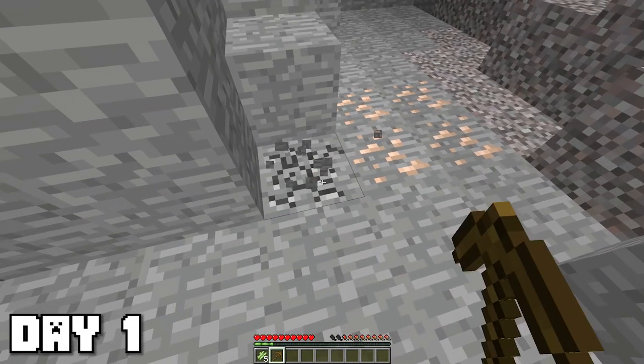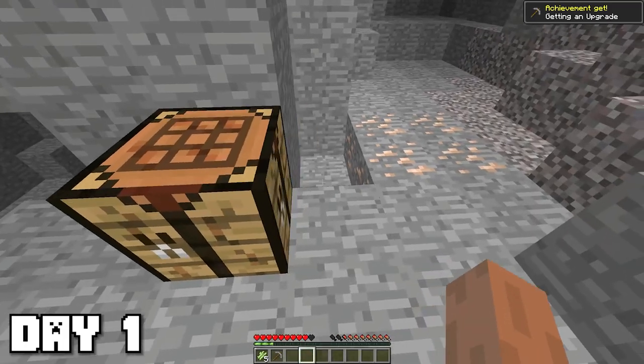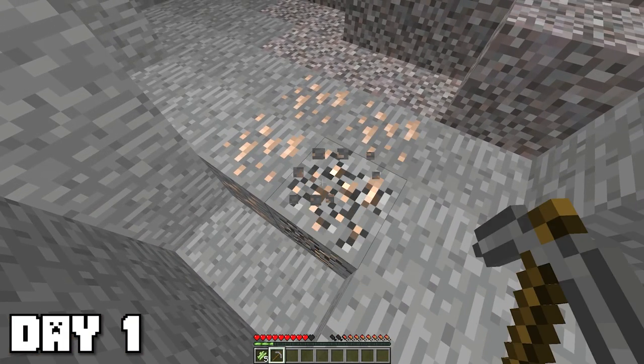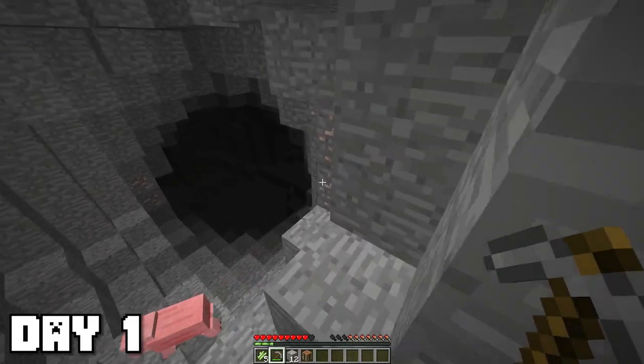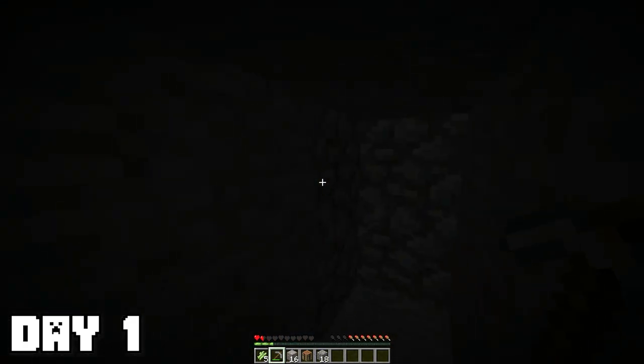With my brand new trusty wooden pickaxe, I began mining some stone. Then I made myself a stone pickaxe, and I actually got really lucky because there was a bunch of iron just chilling on the surface. This cave is actually pretty big, and right now I've only been seeing iron — haven't seen any coal yet.